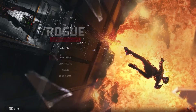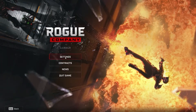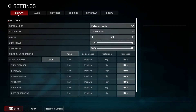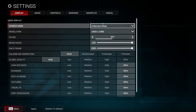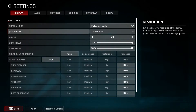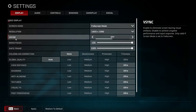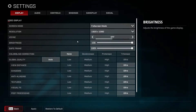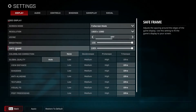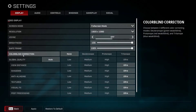First, open the game and go down to this icon, press on settings. Here you have to go to display. On the screen mode, select full screen mode. On resolution, select 1920 by 1080. On vertical sync, select off. On brightness, select 100. On safe frame, select 100%.